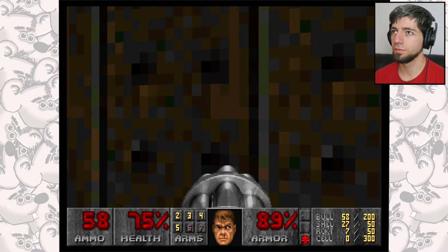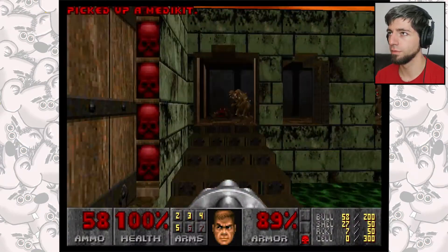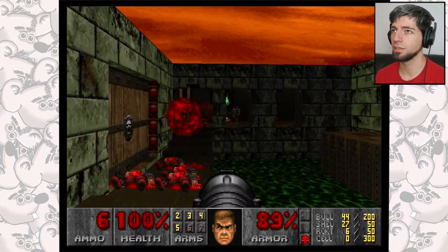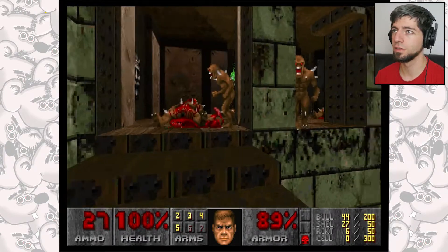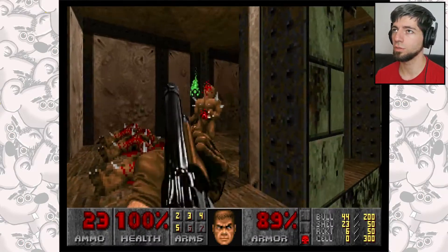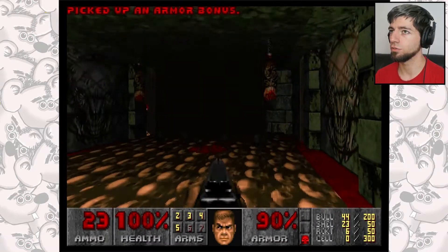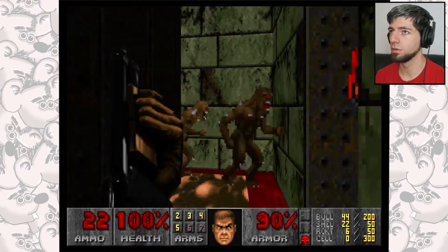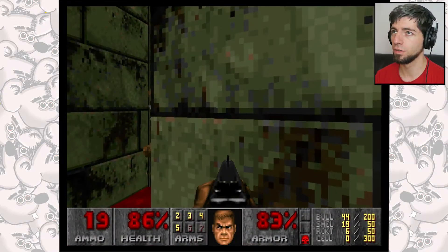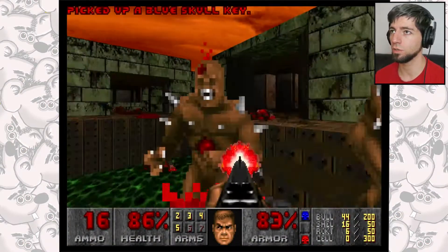And on top of our energy. We do not want them coming in behind us once we're clearing out this room. One, two down, three down, four down. Got the blue key and we just want to go.